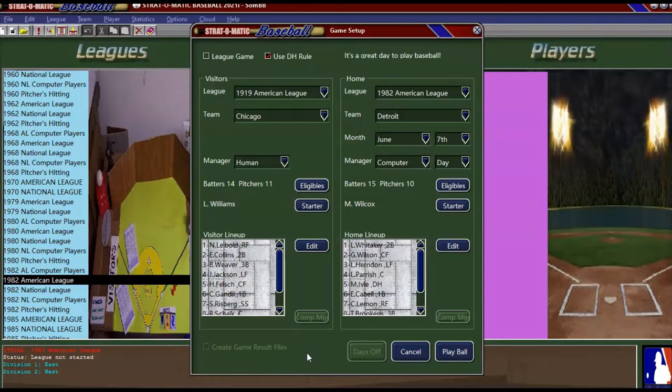Hello, sports fans and baseball fans. Got another Strat-O-Matic game for you. It's another one from two teams from two different eras. This time it's the very famous 1919 Black Sox — the 1919 Chicago White Sox team — going up against the 1982 Detroit Tigers.